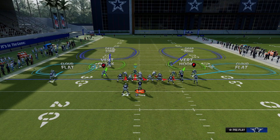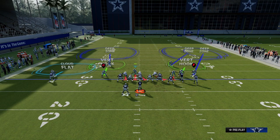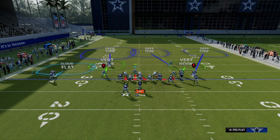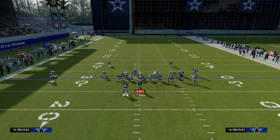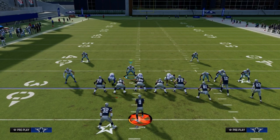Now I need to set up my coverage defense. What I like to do is roll my coverage to the short side of the field. We're going to put the outside cornerback on the wide side of the field into an outside third. We're going to put the outside safety on the wide side of the field into a middle third. On the left side, we're going to utilize an outside third. Then the last step is we're going to drop the linebacker to hard flat, and I like to crash my line out.